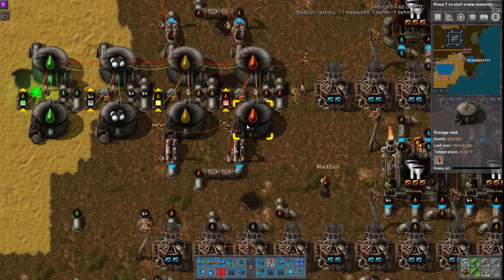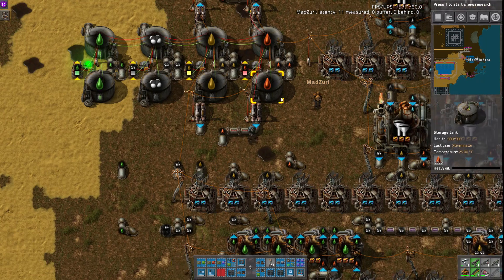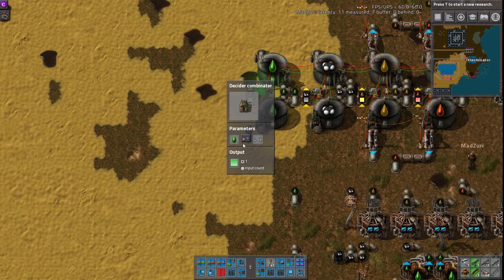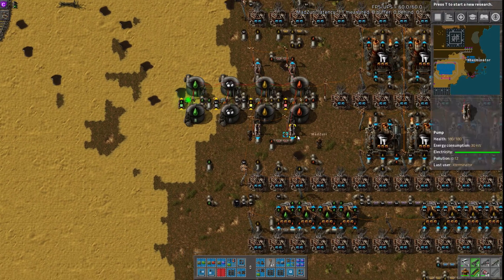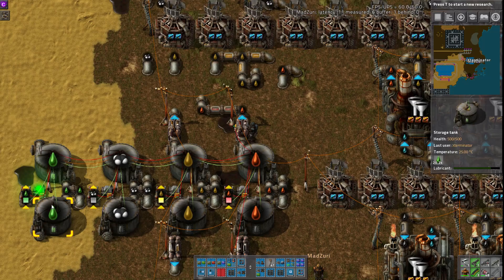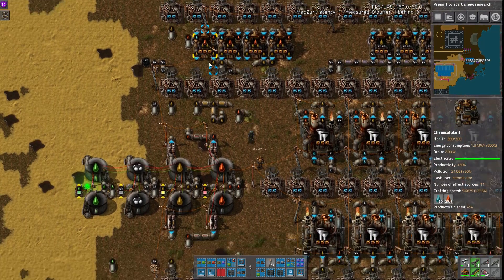Pretty simple smarts here — just two pumps are wired up. This one essentially turns on if green is less than 1, and we're getting a green signal from the lube here when it's higher than 40k. So essentially, when lube is low below 40k, it turns on this pump to send heavy ore to be made into lube. And then if green is more than zero — so with the green light on, if we have enough lube — it sends the heavy ore to the crackers to be turned into light.